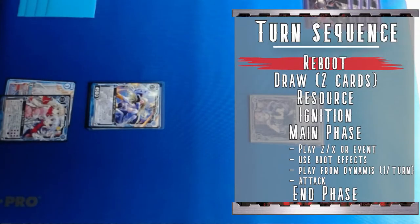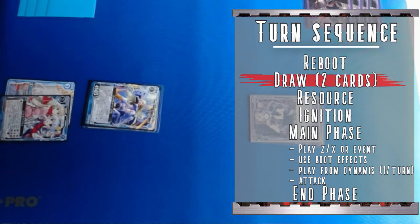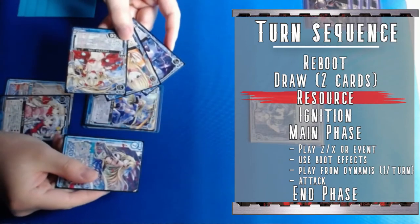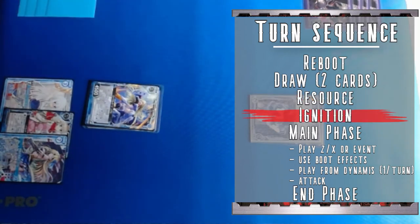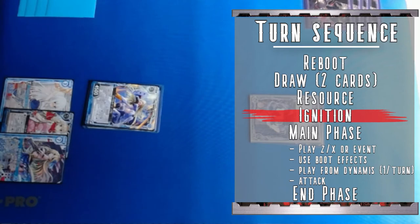At the start of each turn in ZX, you'll go through several phases. The first is the reboot step, where you take any of your cards in their sleep position and turn them to the reboot position. Next is the draw phase, where you draw two cards — although the first turn player skips their first draw step. Then you move into the resource step, where you can take one card from your hand and play it into your resource zone. Finally, there's the ignition step, where you can take defeated cards from your charge area and trade them in for an attempt at getting new units. We don't have any cards in our charge, so we're skipping this step on our first turn.